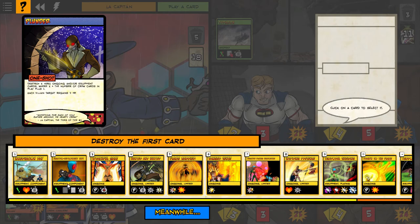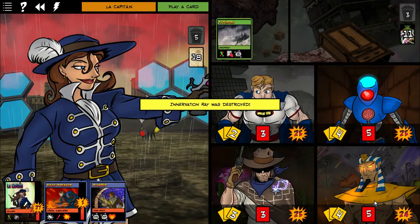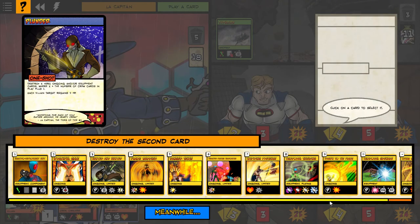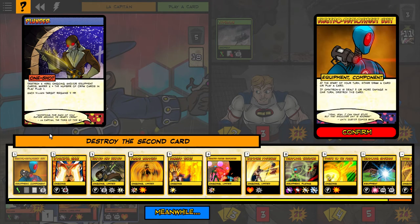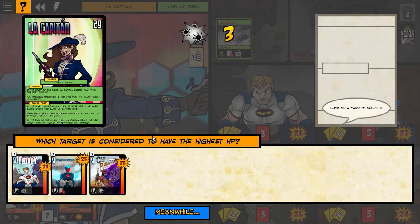Plunder: destroy the first card. Each hero regain — destroy X hero ongoing and/or equipment cards. Destroy X where X is the number of crew cards in play plus one. Please don't be a third card — okay, good.